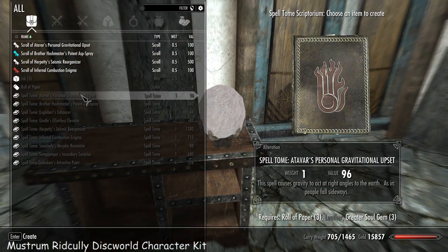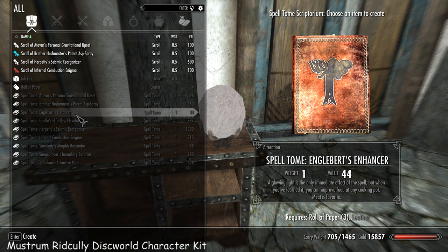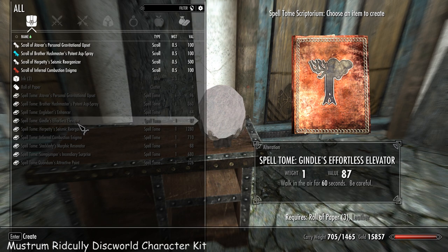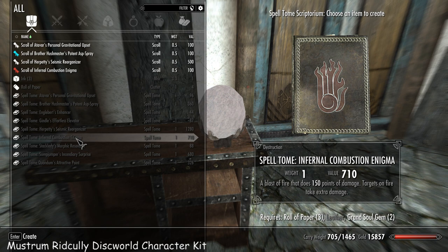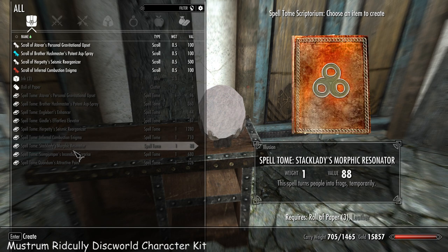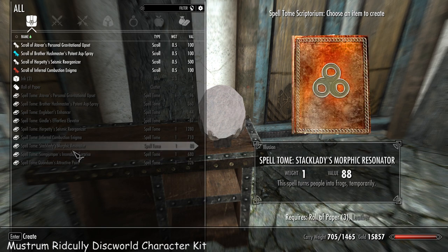In this little library area you have a scriptorium where you can make all these spells. One causes people to fall sideways — it's not a fun spell, it does hurt them and they get angry and hit you back, as I found out when I tried it on a guard — probably not sensible. Storm of Vipers, one enhances your food which is handy so food is useful again end-game, one lets you walk on air, one makes everybody fall down, blast of fire, and one turns people to frogs. There's also wall of fire and one that's basically telekinesis.